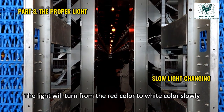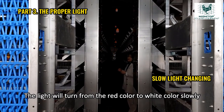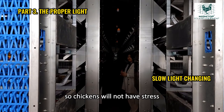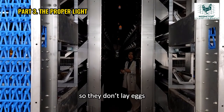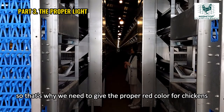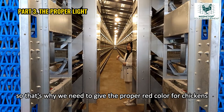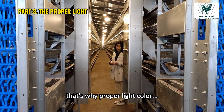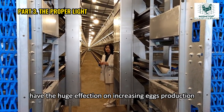The light will turn from red color to white color slowly, so chickens will not have stress. If chickens have stress, they don't eat happily, so they don't lay eggs well. That's why we need to give the proper red color for chickens — that's why proper light color has a huge effect on increased egg production.